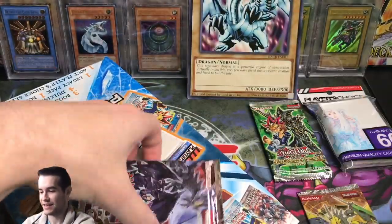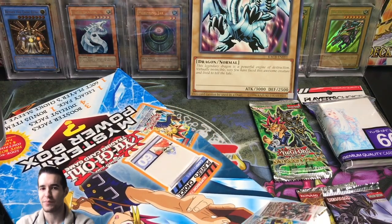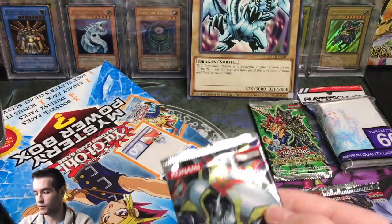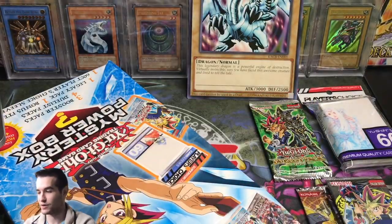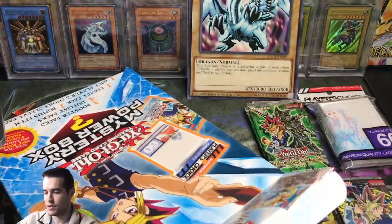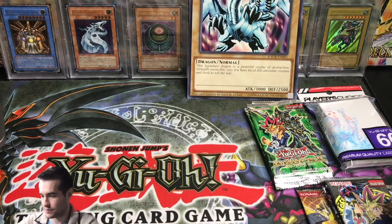So we've got a Raging Battle pack again and a Dragons of Legend 2 — getting some cool stuff. What's up with a Raging Battle? We've already broken the streak. Order of Chaos — haven't opened a lot of that. Invasion of Chaos too, which I know some of you guys wanted. Two more Duelist Pack Yugis — unfortunately not Kaibo. I guess they're trying to get rid of all the Yugis. First box is going to be pretty epic.